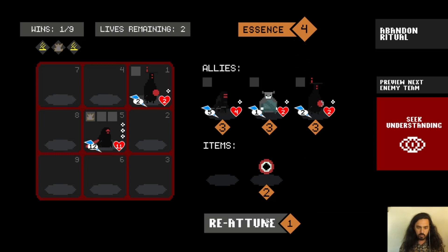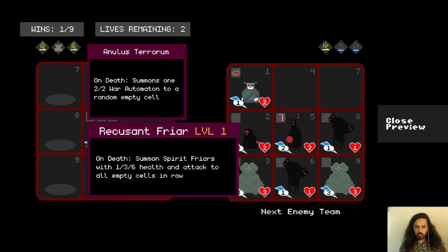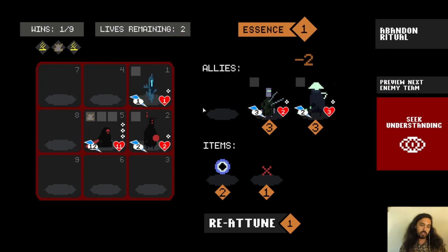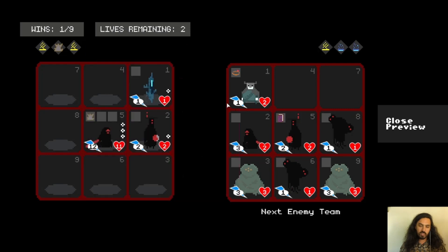Let's reroll one more time. This is another really good unit against summoning teams — it's called Faithless Pylon, and it will negate enemies' abilities for the rest of battle. It only negates abilities for enemies that are the same level or lower. So if we get good RNG and this hits a Friar, when that Friar dies it won't summon two more.